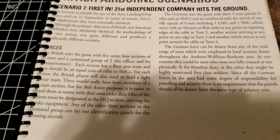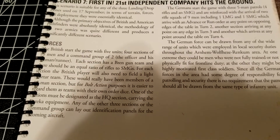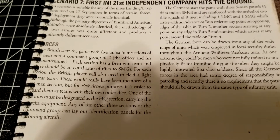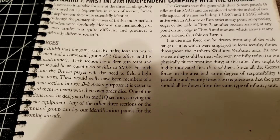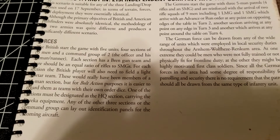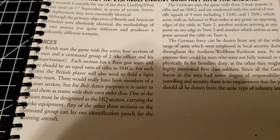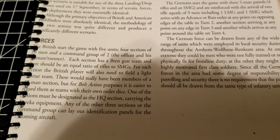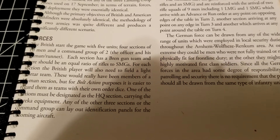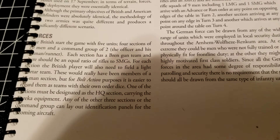The British start the game with five units: four sections of ten men and a command group of two — an officer and his runner. Each section has a Bren gun team with an equal ratio of rifles to SMGs. The British player also fields a light mortar team, which for Bolt Action purposes is treated as a team with its own order dice. One of the sections must be designated as the HQ section carrying the Eureka equipment, and the other three sections or the command group can lay out identification panels for the incoming aircraft.